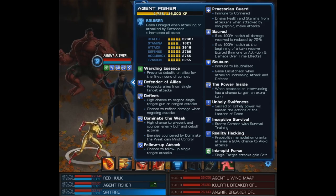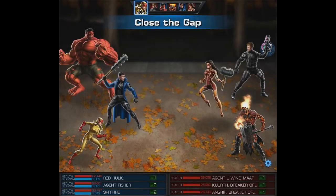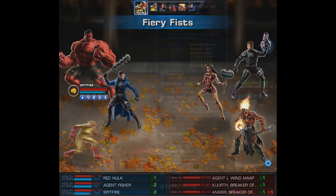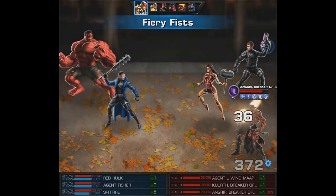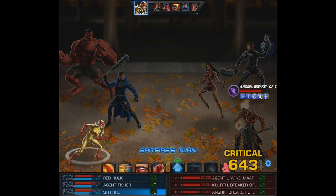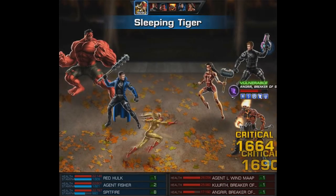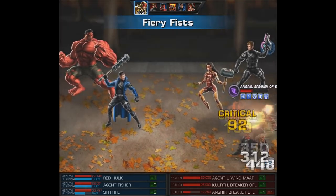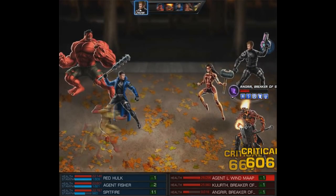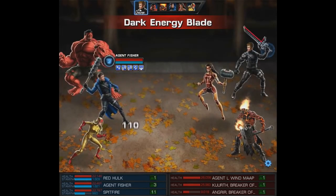This involves, for the most part — and don't get me wrong, there may be other ways of doing it — on my agent you may have seen Intrepid Force. We had that and Praetorian Guard, Eskutchen, Scuddam and so on. Basically the Elite E-ISO and the Intrepid Force E-ISO. It says single target attacks gain Grit. It's kind of funny that Red Hulk's sitting right there because this is going to look very similar to what happens with him.